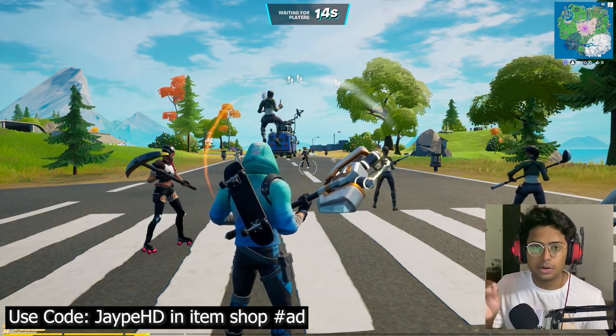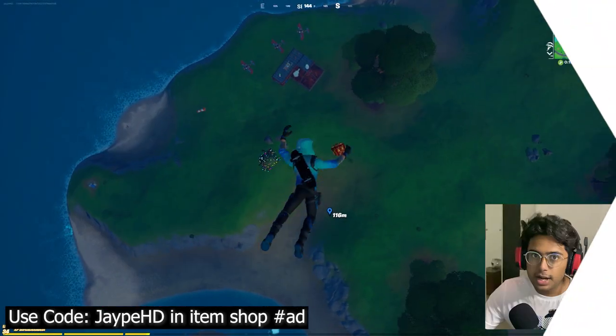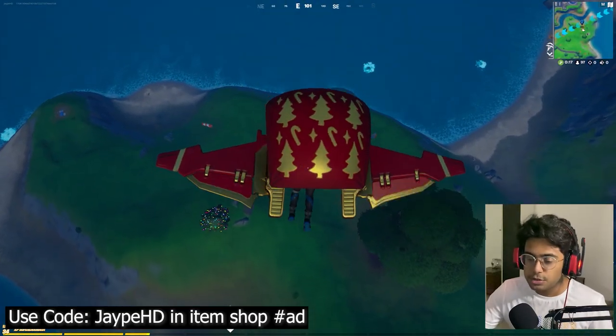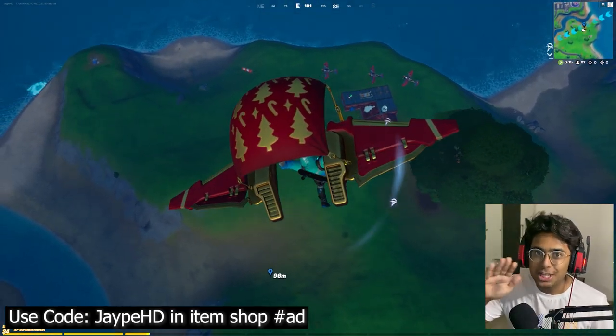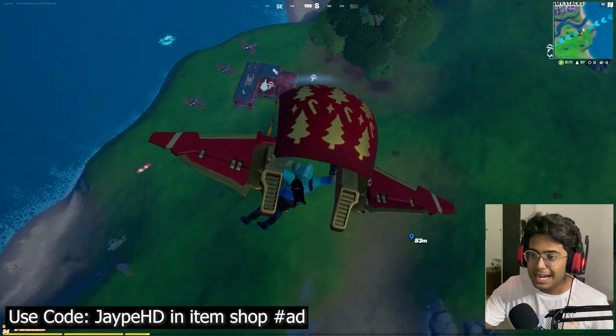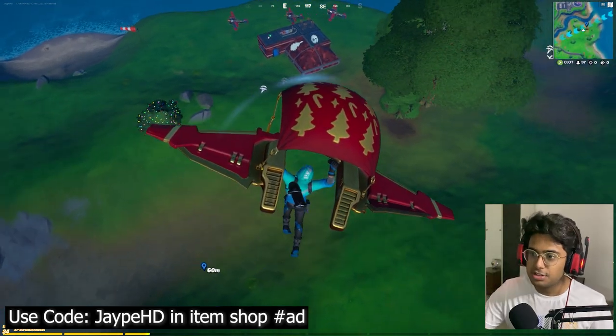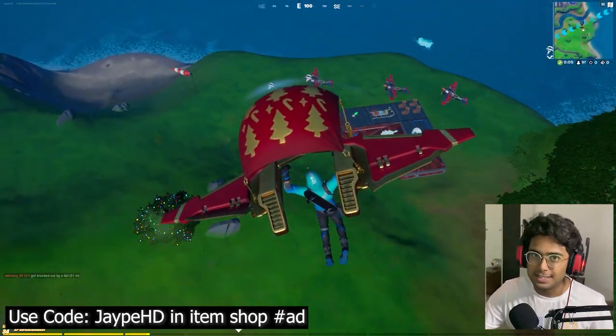For some of you guys, the location is not visible. In this video, I'll show you exactly why it is not visible. Do not worry if you cannot find the Snowmando Outpost. All you have to do is apply this fix and you will get the Snowmando Outpost location in your game. This would fix the bug and this glitch successfully, and you would be able to complete this challenge easily.